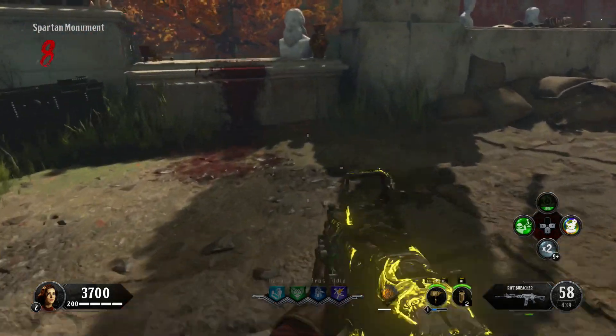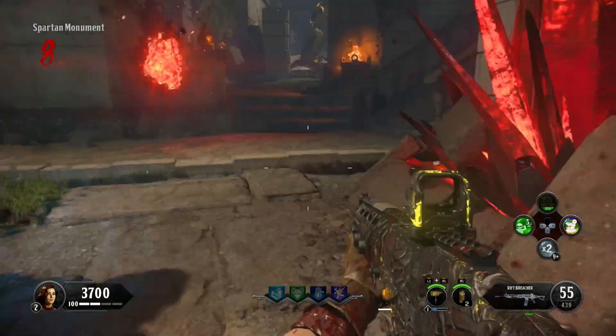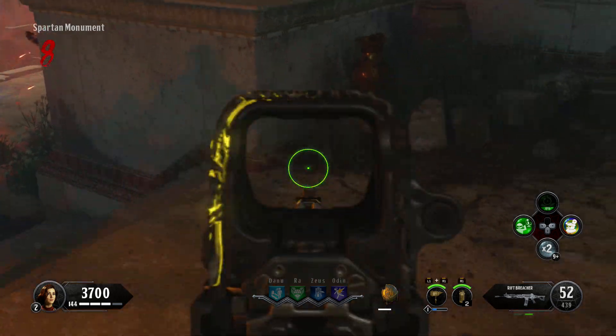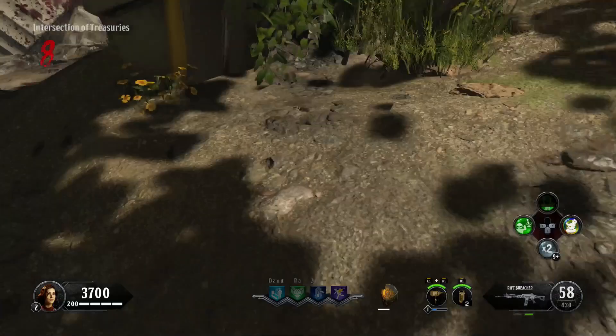The next location is going to be right next to the Perk Machine there. Then again in close proximity, we're going to be going behind the Bull Statue. And once again, another location here where the arrow splits the road.